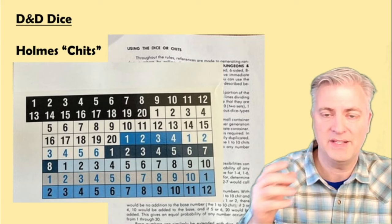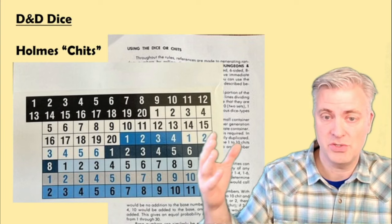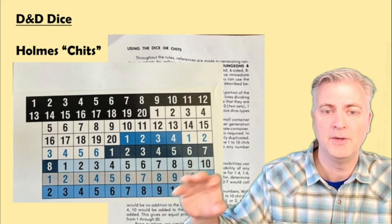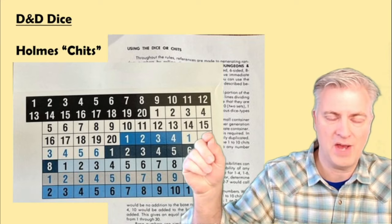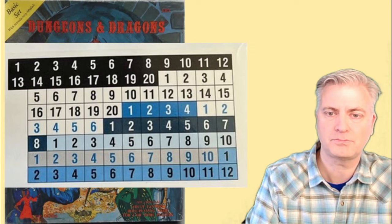The next product is actually not dice — it's called chits. James Ward tells a great story about how at one point they ran out of dice and the new production wasn't there to take over. So what they did for a period of time was use these chits. They would give you a heavy stock card, and you would punch out numbers — 1 to 20, 1 to 4, 1 to 6, 1 to 8 in different colors — put them in a hat and draw them out as a way to get random numbers instead of rolling dice.